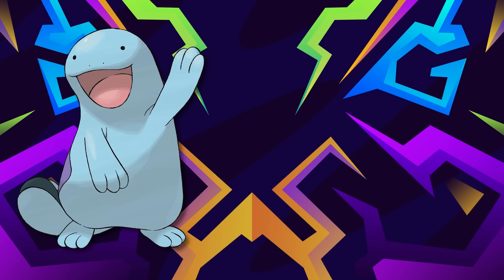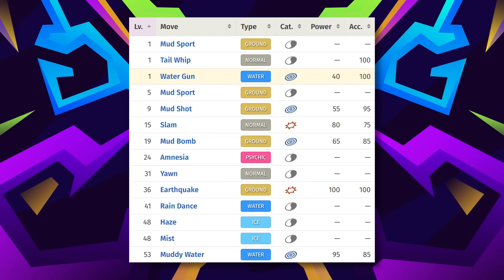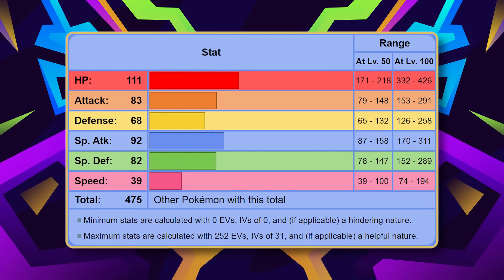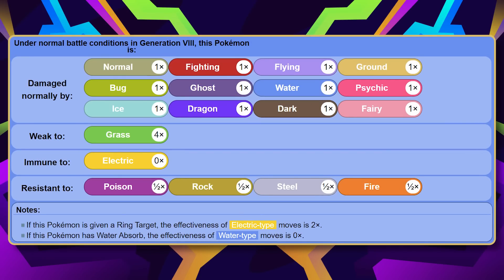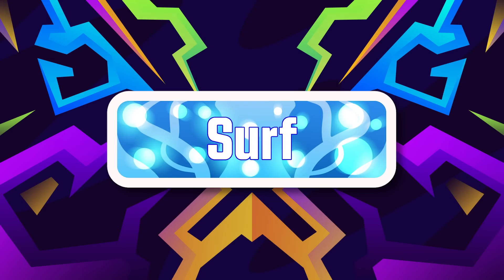Up second is Quagsire or Gastrodon. I prefer Quagsire over Gastrodon because it gets Earthquake via level-up, but Gastrodon can also be used if you prefer the earlier encounter. Gastrodon and Quagsire are both relatively balanced wall Pokemon with alright offenses. Those HP stats will help you bulk some hits, and their awesome type combo of water and ground only has one weakness to grass. Gastrodon will have the edge in the water aspect at first, but Surf can solve those issues at the midway point of the game.